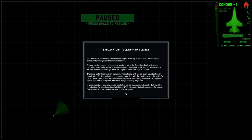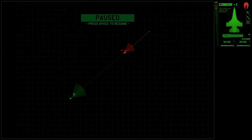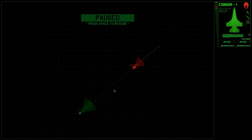Selected units can be given a destination or target with left click. Unit speed can be controlled with a throttle beside the unit info panel. Some types of aircraft and UFOs are capable of performing an evasive roll — I think our Condors can — triggered by the icon on the info panel, which dodges incoming projectiles. If an interceptor is shot down in air combat it will be recovered and rebuilt but out of action for a prolonged period. If badly damaged, fly it away and use the retreat icon.